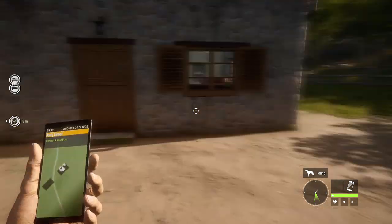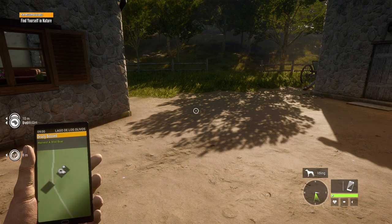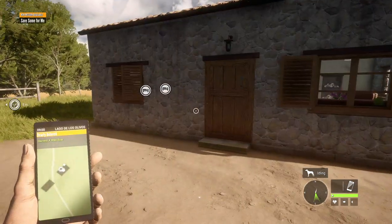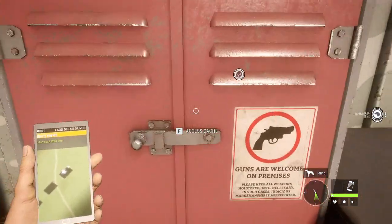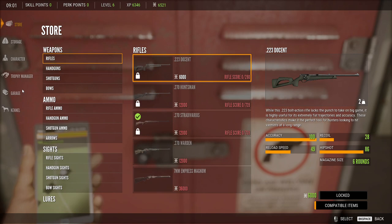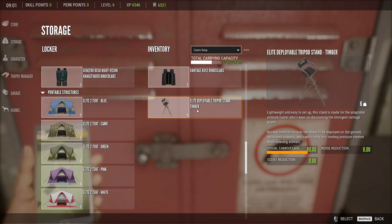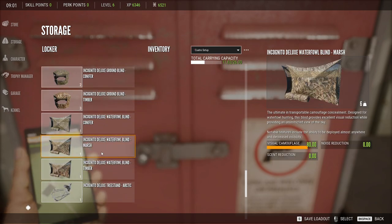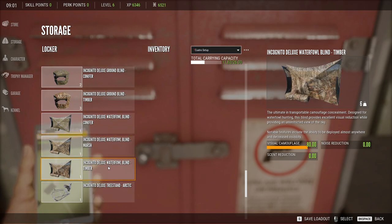These people make a lot of effort to put those out, so you want to get what you think would be right for the map. What I did was I got the Duck and Cover. Now with Duck and Cover, you get a better deployable — you get these blinds, these waterfowl blinds. They're fantastic.